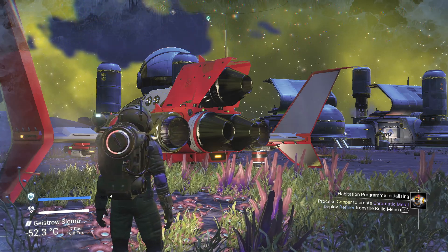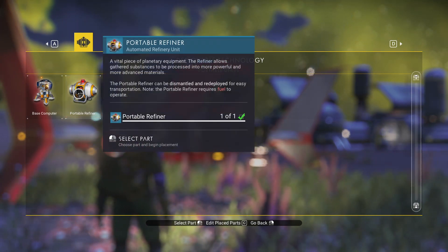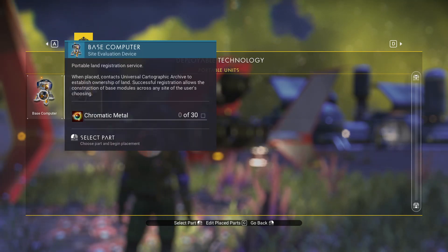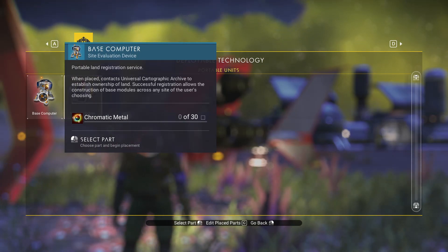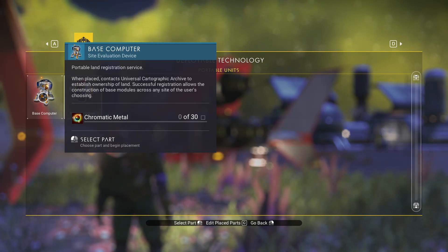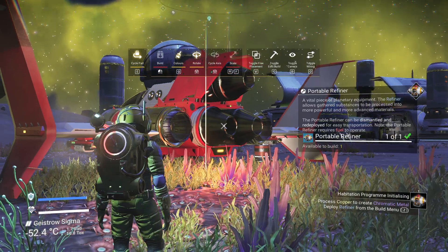So what we do is we go here, and that's the refiner there. You can see it says one out of one portable refiner, and that one is actually a base computer. This is really important to begin your base, and that's what you need — chromatic metal, 30 of. That will come with the refining of copper, so that's why we have to mine the copper for that. Let's go to do the refiner.